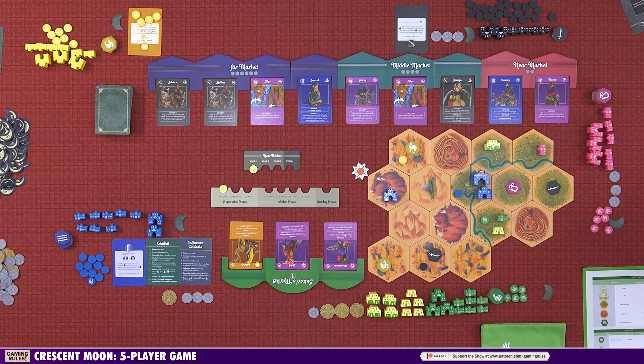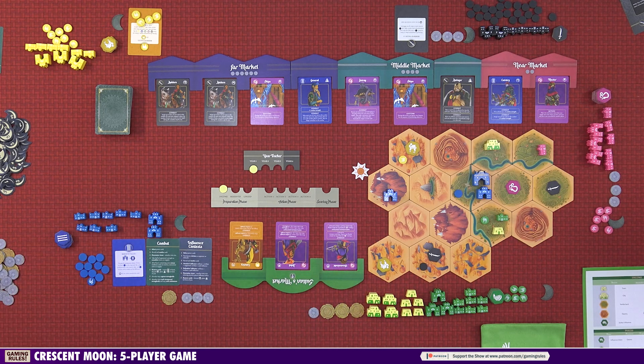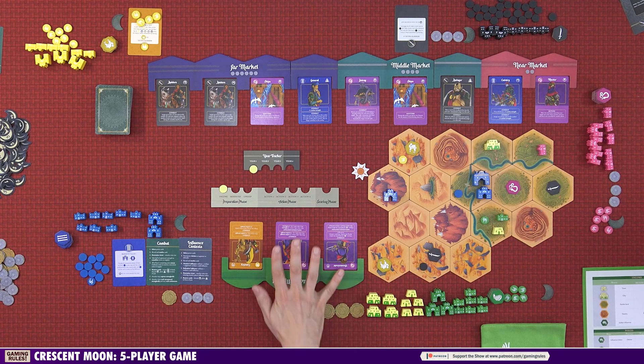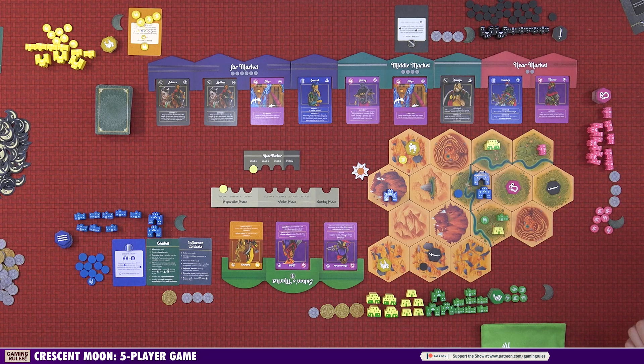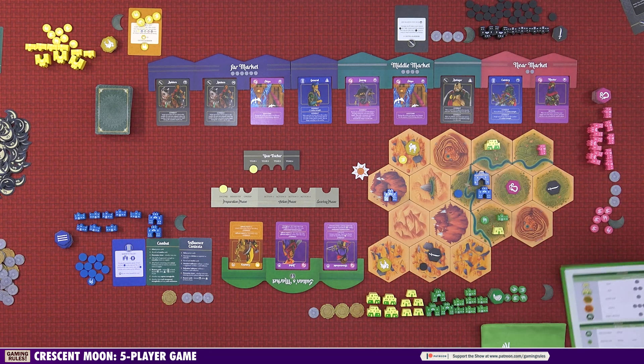The Sultan's special action is to conspire: look at the top 10 cards of the deck, refill any empty slots in the Sultan's market with cards from those 10, then shuffle the rest and put them on the bottom. That's how the Sultan's market refreshes — the Sultan has to spend an action to do it. The Caliph has two special actions: the first is simply taking one coin (an option, even if rarely efficient), and the second is moving the palace to another hex where you have presence.